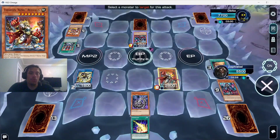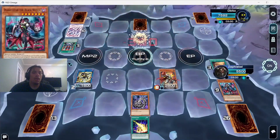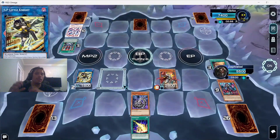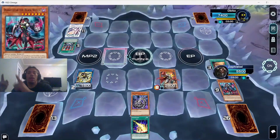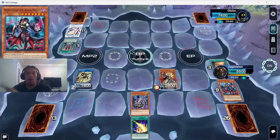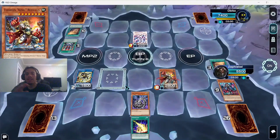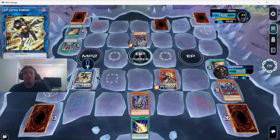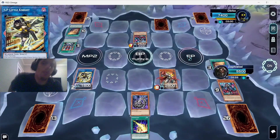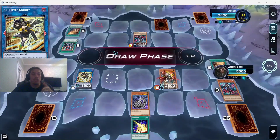Trivia answer from last turn: the reason equipping OG Cyber Dragon was good is because Chimeratech Fortress Dragon is such an old card that it says 'Cyber Dragon' specifically — not 'Cyber Dragon monster.' Fortress Dragon says Cyber Dragon plus machine monsters on the field. The effect text says you summon it by sending those cards to the graveyard and doesn't specify Cyber Dragon has to be a monster card. So you can contact fuse using Cyber Dragon in the spell and trap zone. Pretty nutty.